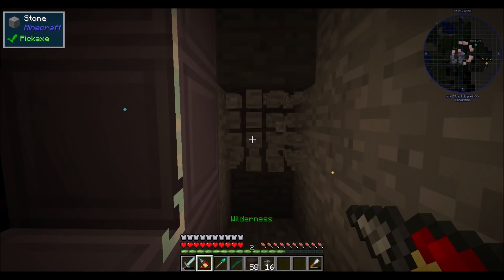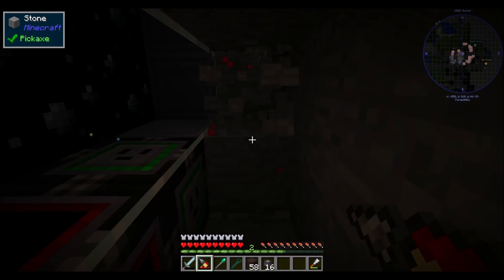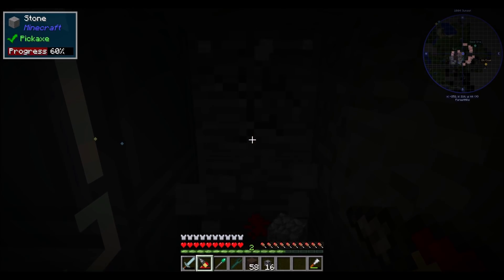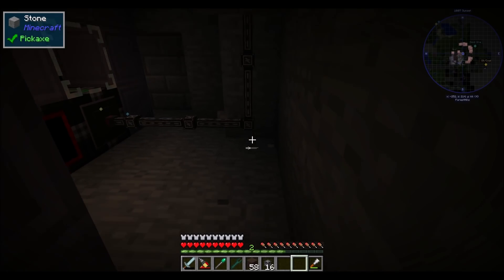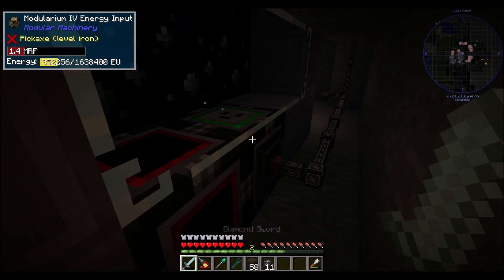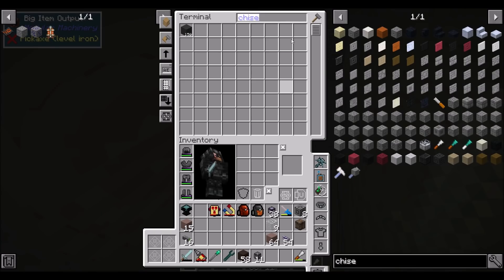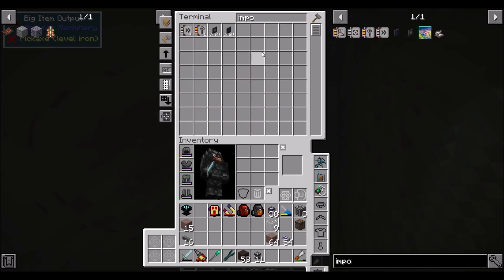Status: not enough energy. We can solve that. So we should have an energy conduit coming down over here somewhere. Energy! He has a pretty large buffer of energy he can hold on to, but we should be fine. Big item output — we should probably have some kind of import bus going on for him, so I don't have to run back there and collect those items as this thing runs. Does that sound like a plan?